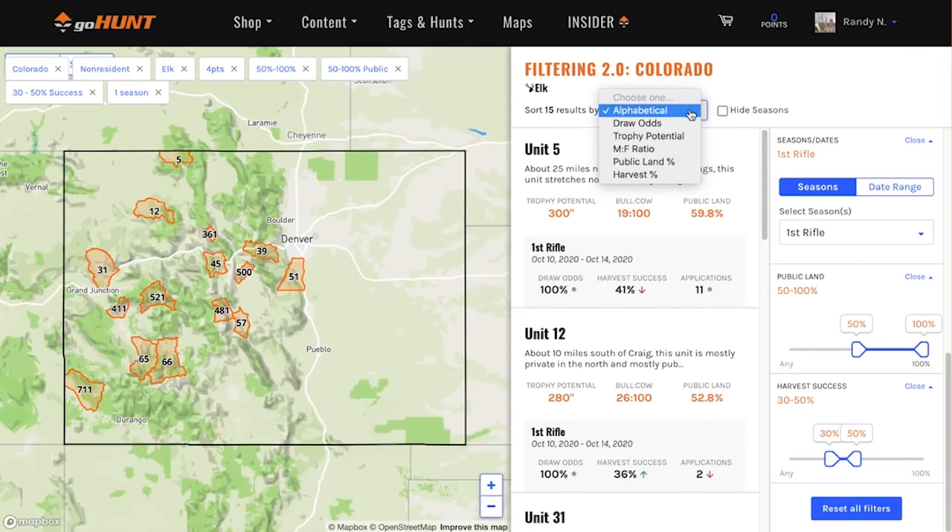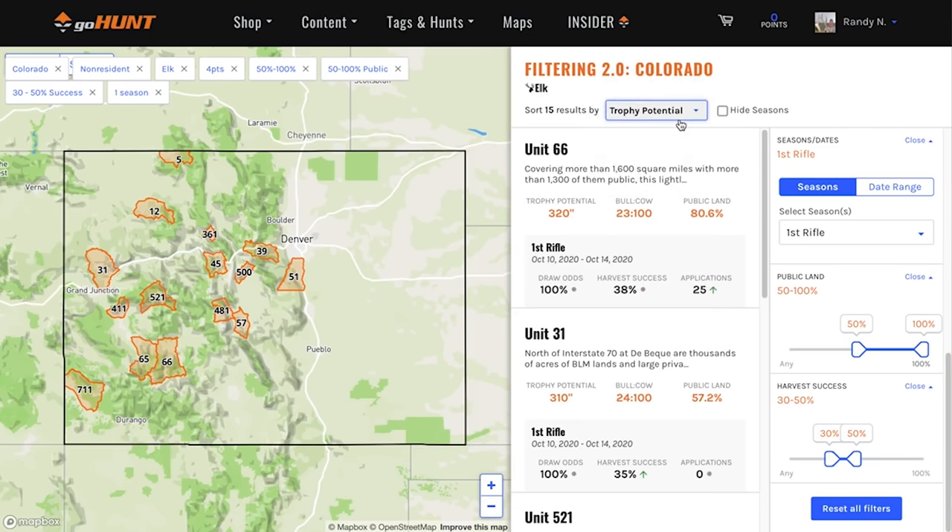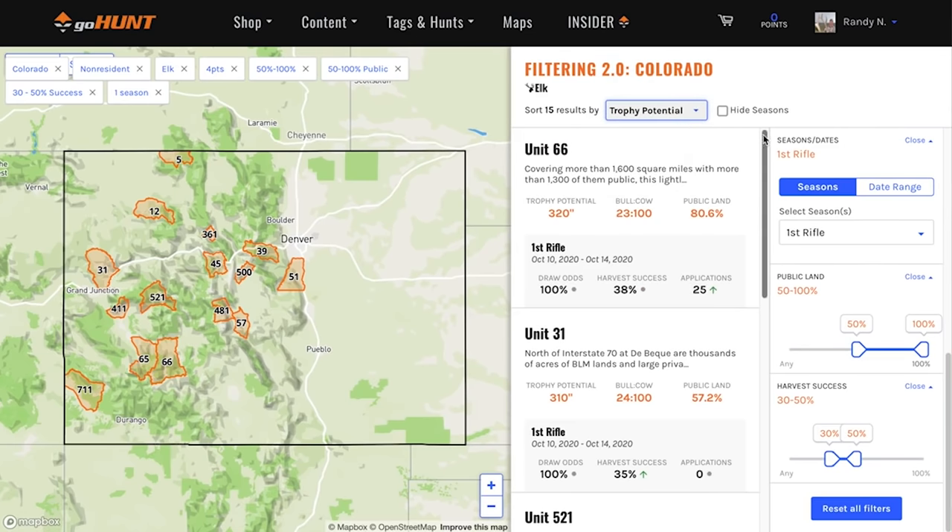And you can sort those by draw odds, trophy potential — there's all types of ways you can sort this data once you arrive at the units you're interested in. So that quickly I've taken probably a hundred units that exist in Colorado — all kinds of season types from archery, muzzleloader, first through fourth rifle, all different layouts of public land versus private land mix — and here we go. The odds are this crew member should be hunting elk in Colorado this year in one of these units, and it meets all the criteria we're looking for. That is how quickly we can do this using a tool like Filtering 2.0.